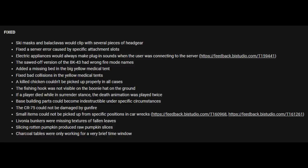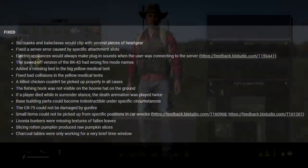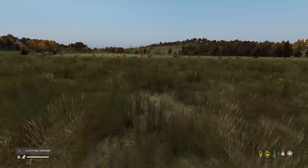Livonia bunkers were missing some textures of fallen leaves. Slicing rotten pumpkins produced raw pumpkin slices. And charcoal tabs were only working for a very brief time window. So a fair few things fixed in the fixed category.